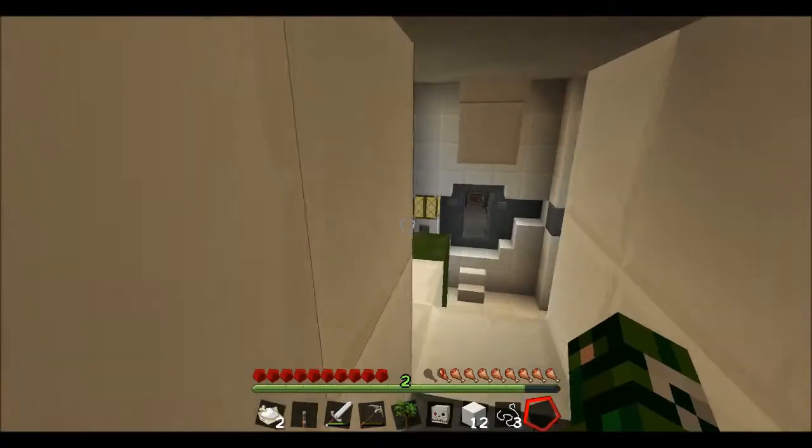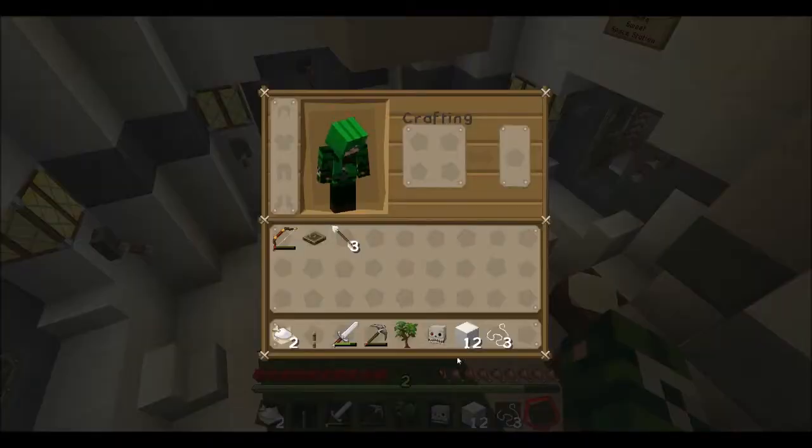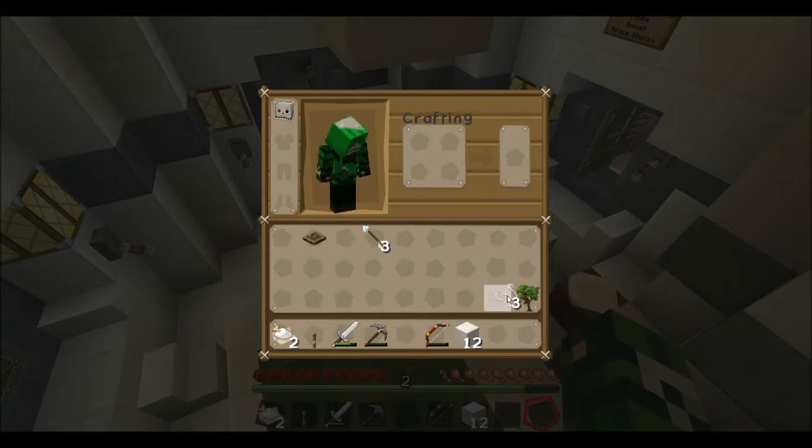Alright guys, what's up? Dropout Gaming here and we are back on the space station. I got my stuff back and we are ready to start. We got arrows, we got a bow, we're going to make stuff happen.